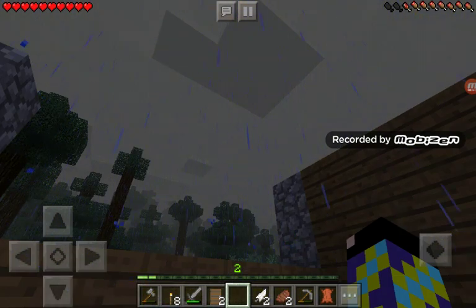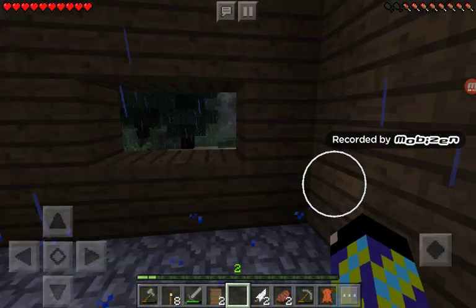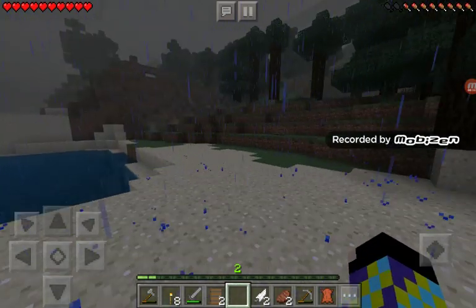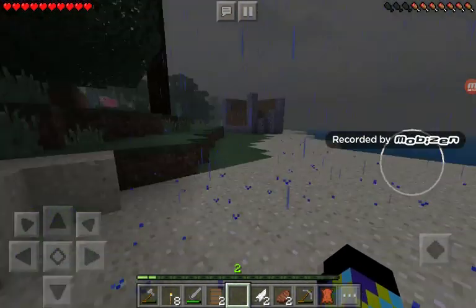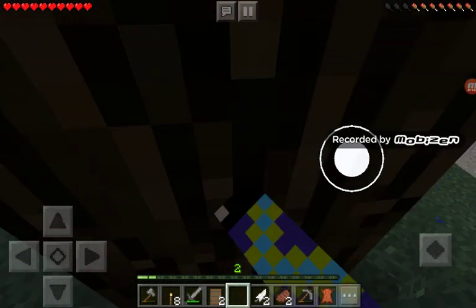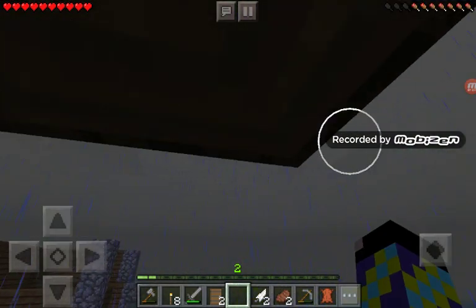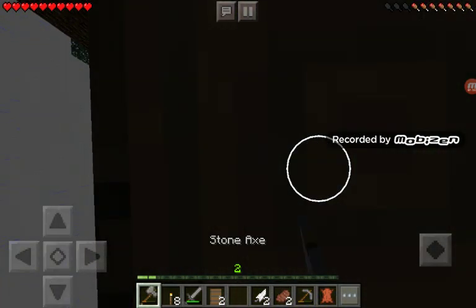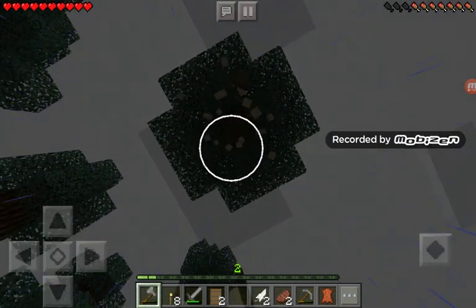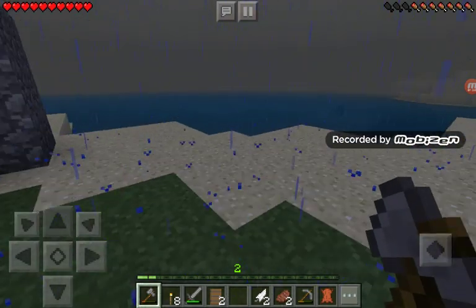Now, I think this would be a good time to make a chest for all this stuff just in case we die and lose everything. I always like thunderstorms in Minecraft — they're cool. I've always wanted to meet a charged creeper but never have because there are never really thunderstorms.